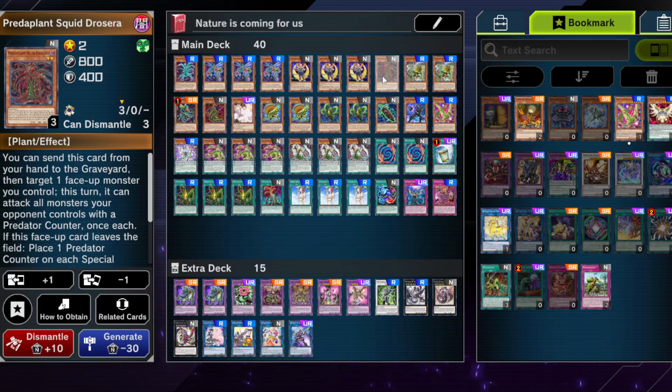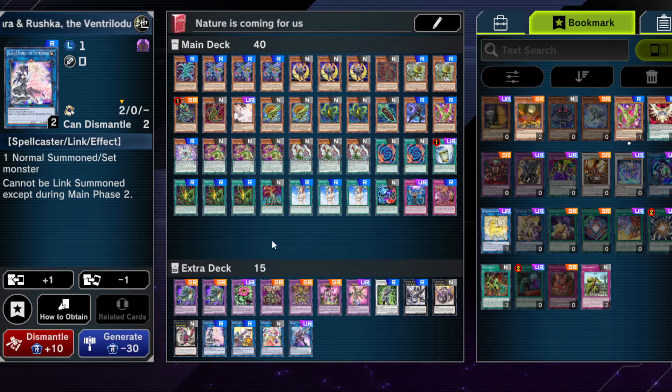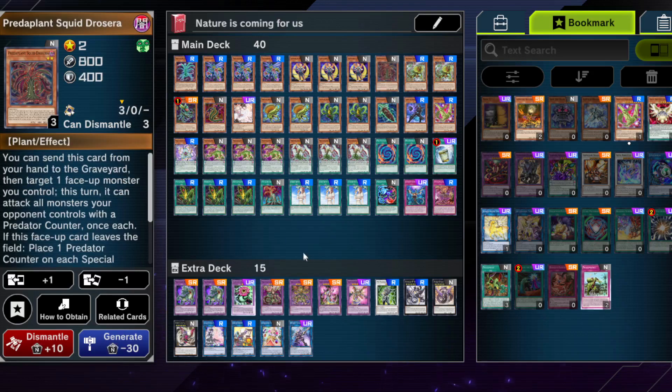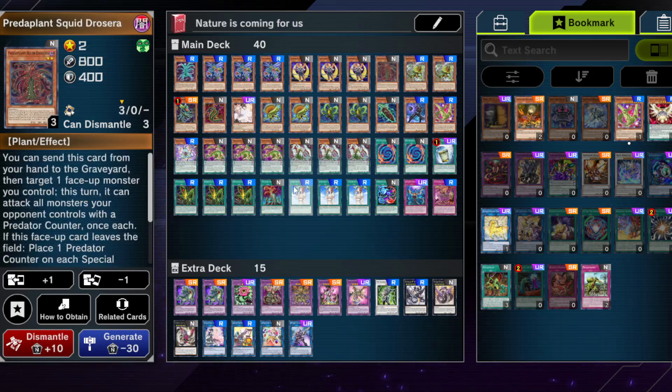We run one of the level 2 counter-spreader Predaplant — the one that can be linked off and then spread Predaplant counters on every special summoned monster your opponent controls, which is quite nice. Once this card leaves the field, you can normal summon it and then even link it off in your main phase two. If you have Salamangreat Al Mirage, you could play one of them because that would work with this card as well for spreading counters — besides Ophrys Scorpio, you don't have that many normal summons anyway. Also, you could summon this card off of Ophrys Scorpio, then link them off and spread counters if you're really lacking them. This card is one you can technically cut for one of your bigger engines, because it doesn't do all that much, but sometimes it does since the deck focuses more on going second.